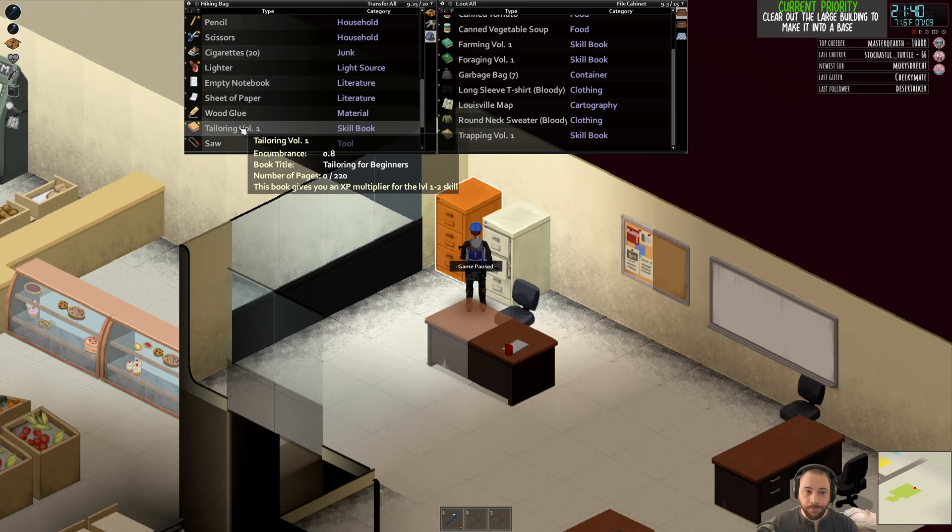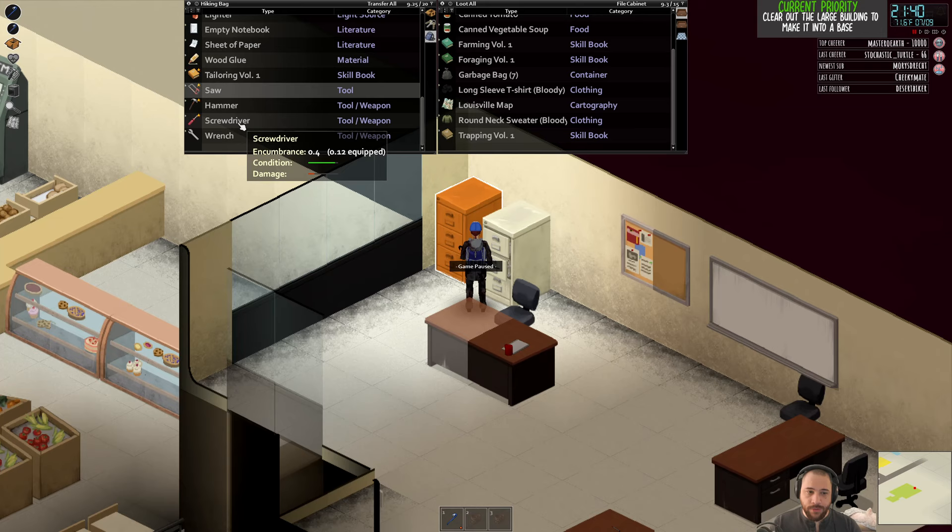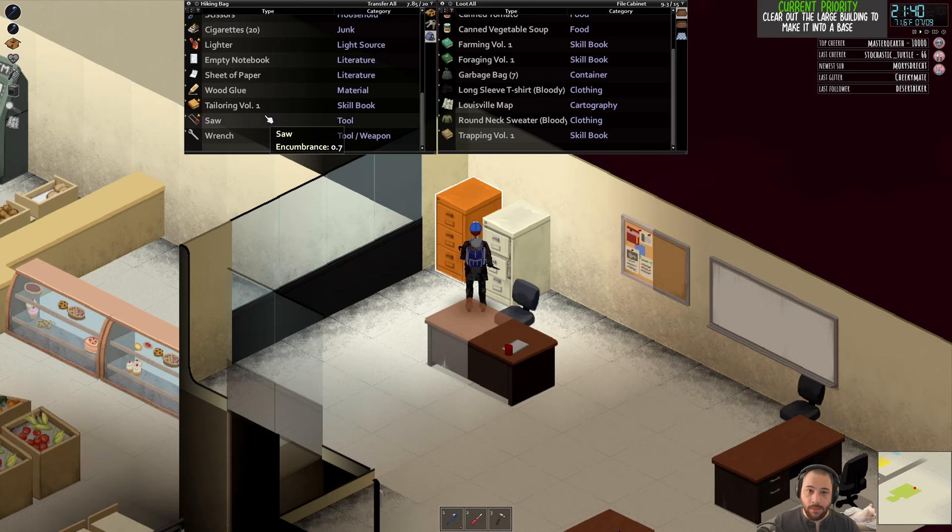I'm going to favorite and drop the tailoring book. Also, hammer and screwdriver can go in my belt loops — that will be better for carry weight and make them accessible. The wrench and saw I'm going to favorite and keep on me, because having a wrench and saw at all times is useful to interact with certain lootables and the like. Same with the scissors.